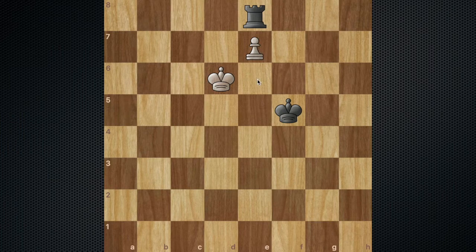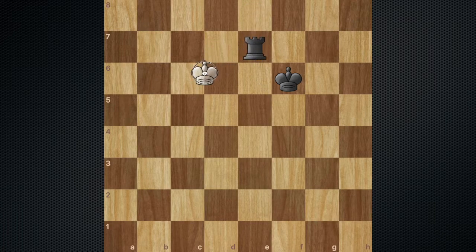They have to play pawn to e7, after which king to f6 is a completely winning endgame. Because no matter what white does — let's say king to d7 — you just take the pawn, and after a move such as king to d6, this is a completely winning endgame because it's a king and rook versus king endgame.